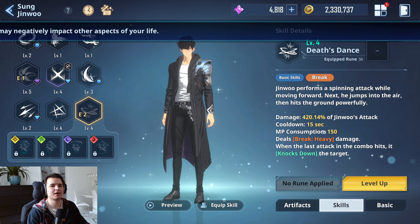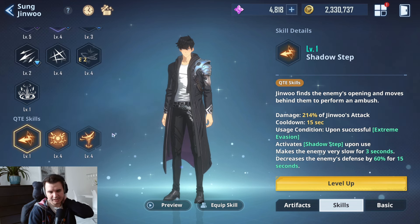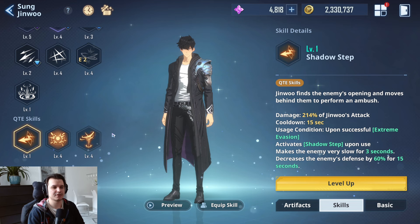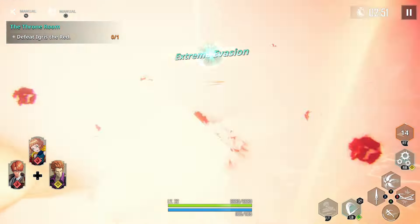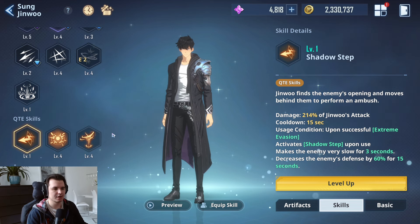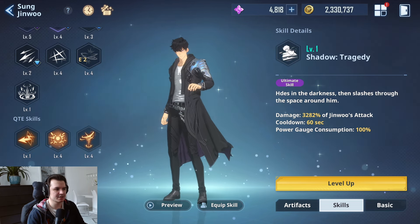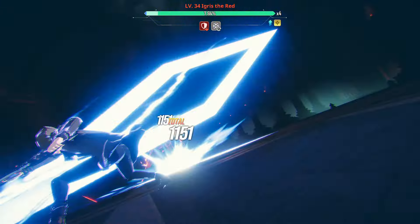Then we have QTEs, which trigger not randomly but through shadow step — you get a perfect dodge and then trigger shadow step to inflict a defense break on the target. The game slows down at that point, which is the perfect timing to throw out your skills and use your support characters, since the boss won't dodge or move. That gives you the highest chance to apply skills, land damage, and remove break bars. Sung Jin-woo also has ultimate skills — once the gauge is full you can use them. I recommend saving your ultimate for when there's no break bar and the enemy has a defense break, to maximize damage.